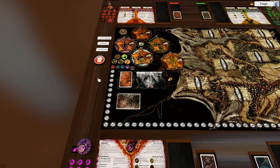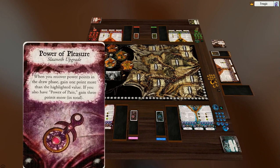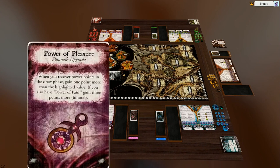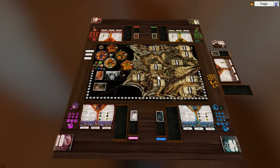What I like to do after I finish that is just delete the trash bin to get it out of the way, and we're ready to go. The setup I've chosen here is playing with the original upgrades, the original spell decks, and the Horned Rat.